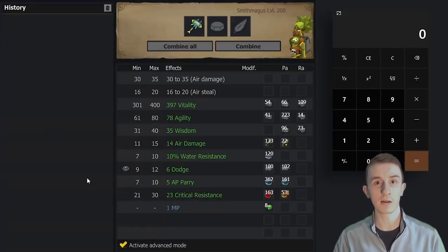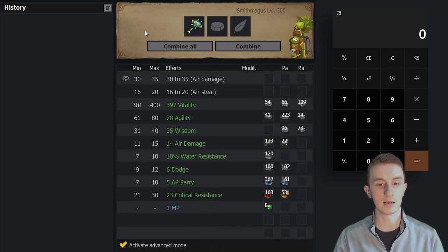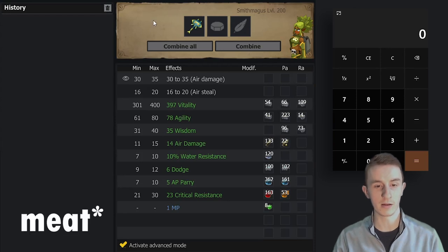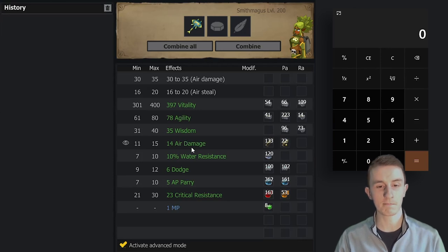Hey guys, this is Ability here. In this video we are going to be maging this Mantax. However, as observant viewers might have noticed, it's already a little bit maged — it has a 1MP exo mage on it. I do need a 1MP exo mage for the set this is a part of, but I really want Hunting Weapon on this axe because I plan to use this weapon for many years. Not having Hunting Weapon is really gonna lose me bread in the long run. I don't know if this is a good idea — I feel like it's probably not. This isn't a terrible weapon to exo drop on.